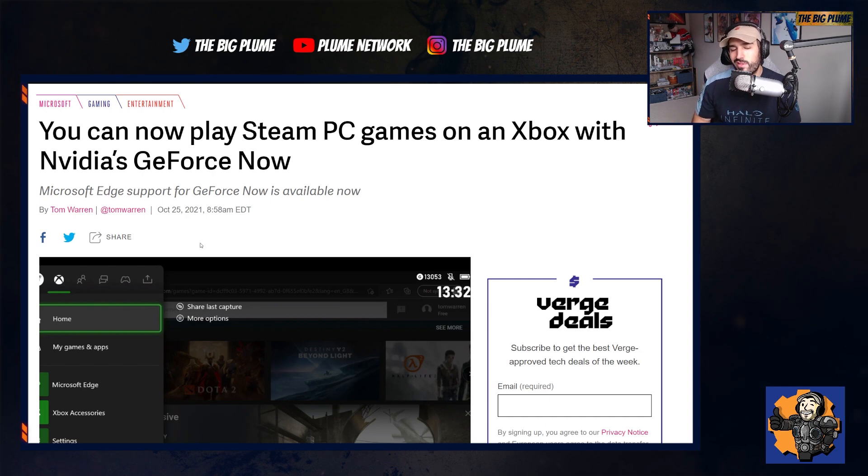One of my favorite things about the Xbox Series X and S is the ability to pretty much be whatever you want it to be, whether that is unlocking the developer mode or just taking advantage of something like the Microsoft Edge browser that now officially is going to give you accessibility and support for GeForce Now.